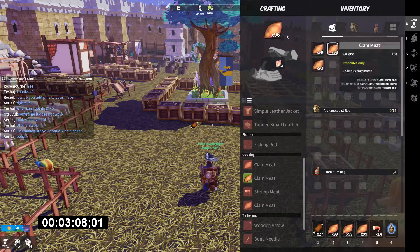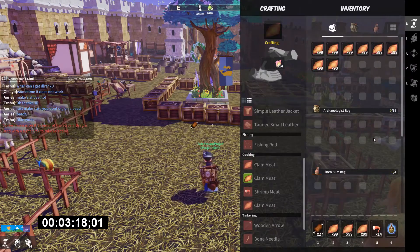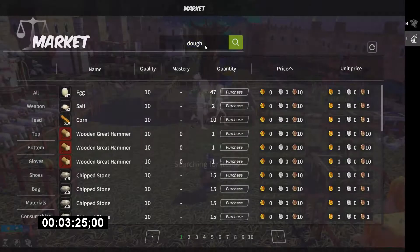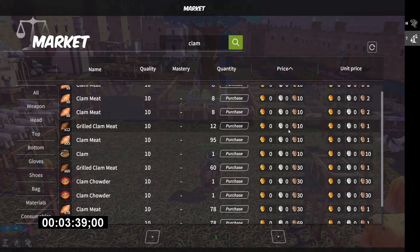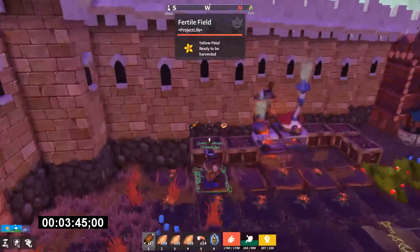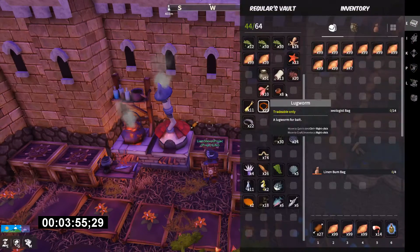I'm not too sure if clam meat sells at all on the market — I've never tried to sell it before. Let's take a look. If it's down at like one or two copper, I wouldn't think so. Clam meat is two silver, clams are ten. Yeah, doesn't really sell — there's a whole stack there for ten cents. Okay, so let me chuck these away and we'll get on to our next ingredient.